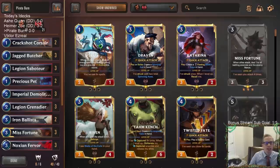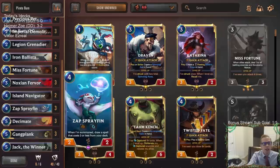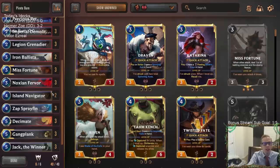It's all about being very aggressive and getting a lot of nexus damage. We have lots of one drops in this deck. I'm actually playing a little bit less than normal — a lot of people play three of all these cards, but I'm trimming out two. We're going to play 10 one drops. I'm playing a little less because I want to have Island Navigator in the four mana slot with Spray Fin, because Island Navigator is super strong with Misfortune. So we're going to have two Island Navigators in there with the Misfortunes.